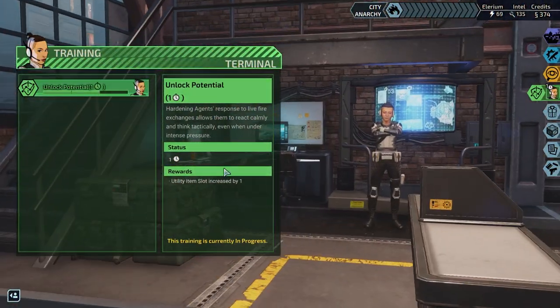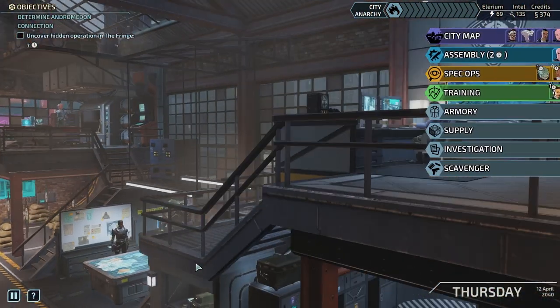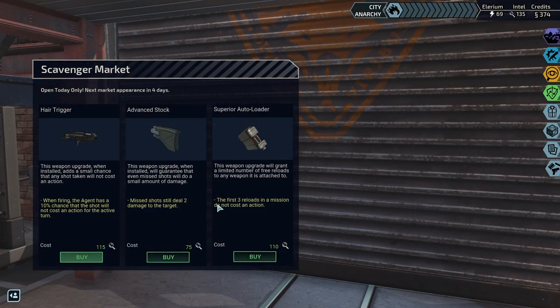Currently we have Terminal in training to unlock potential, which will give an extra utility slot — that'll actually be quite awesome. We've also got the Scavenger Market around. There are a couple of things here that I am really tempted by, namely the advanced stock.